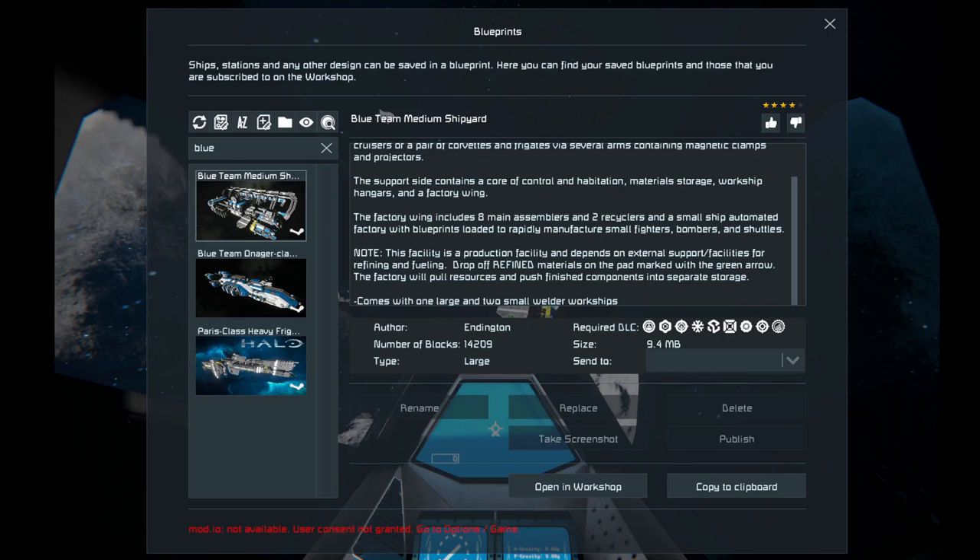If you're wanting to jump into Space Engineers and you wanted to start with a base just to have the facilities you need, there is an important note: this facility is a production facility and depends on external support facilities for refining and refueling. So if you need fuel, if you need to refine material, you are going to need a mining base to work with this.